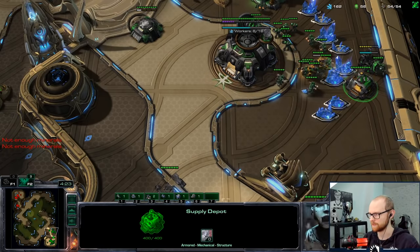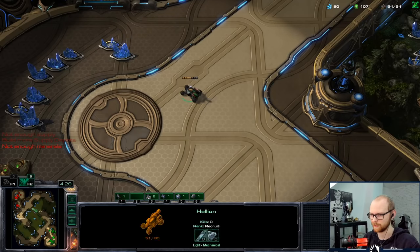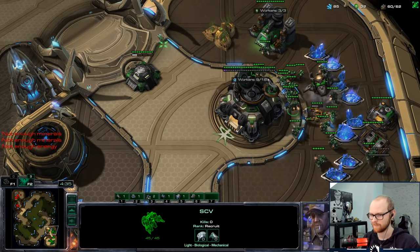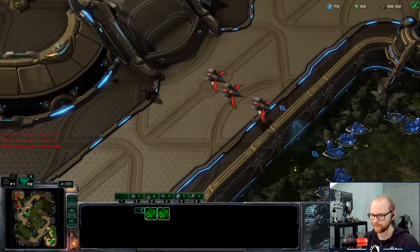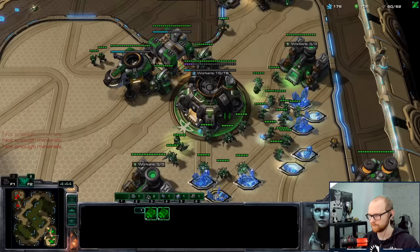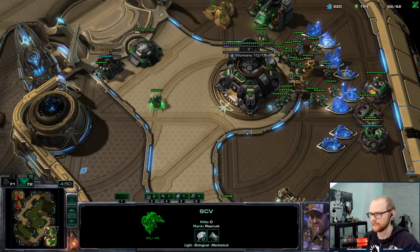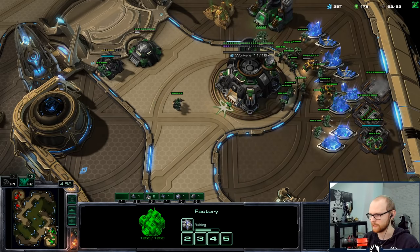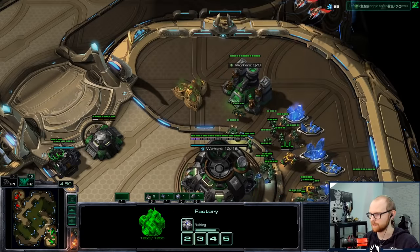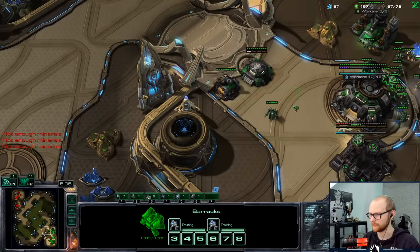Let's see if the Battlecruiser finishes. I'm going to cancel those Marines so I can actually make the BC. I don't know if he realizes Battlecruiser - I think he could know because my base honestly just looked super weird. He's still on two bases as well - this is a pretty weird play from Protoss. I think I should go for a third CC instead, because the Tank Push doesn't really feel like it's going to work out. I'll just get that third down a little bit faster. I need to make sure to bunker up properly - I don't want to be overrun by a random Zealot attack.